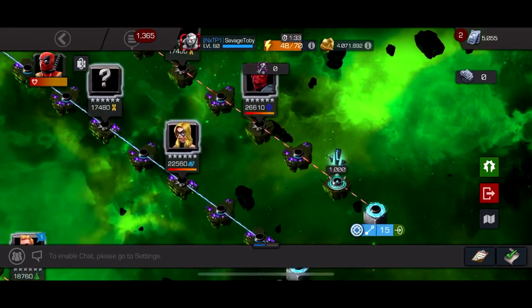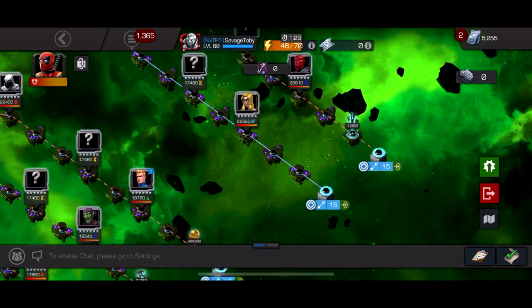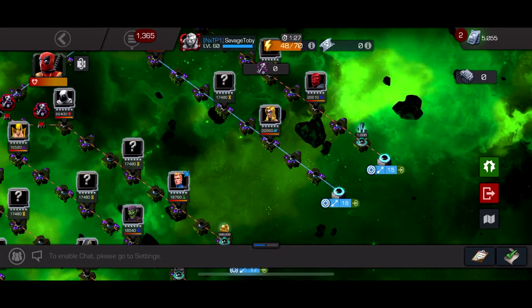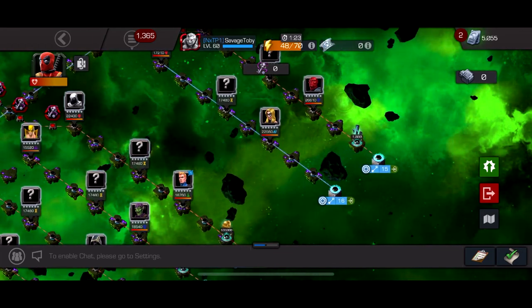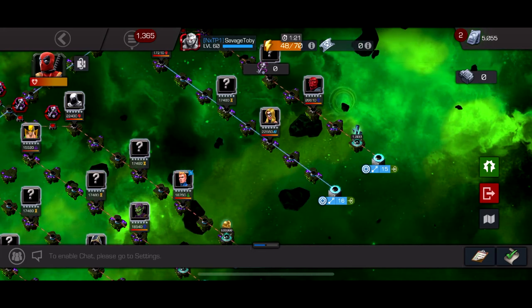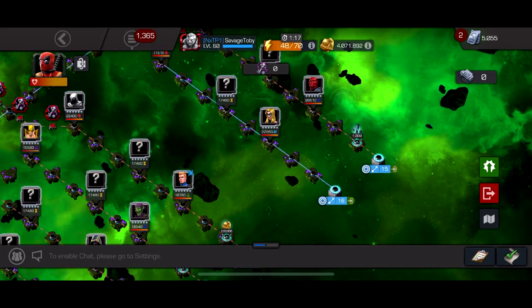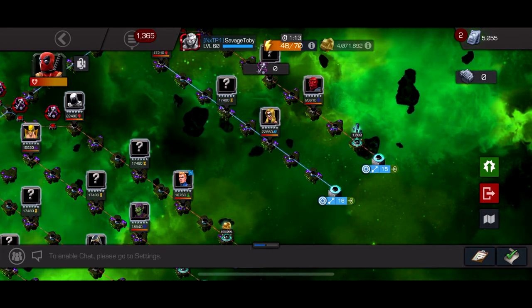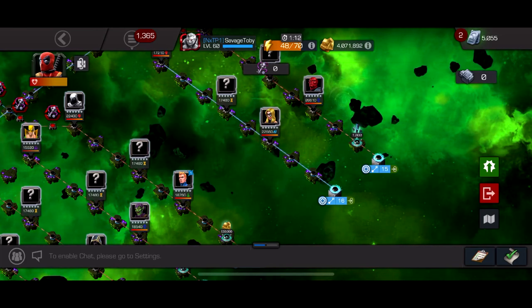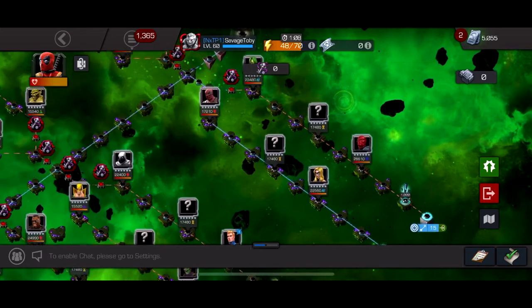I'm going to get the 1,600 shards on this path; I already went through the path that had a 5-star awakening gem on it and I got tech from it, which I gave to my 5-star Ghost. She was at rank 4 so now I can rank 5 Ghost — which I already did actually, she's rank 5 level 1. Now I'll have a 6-star rank 2 and a 5-star maxed out awakened Ghost, which is fun.